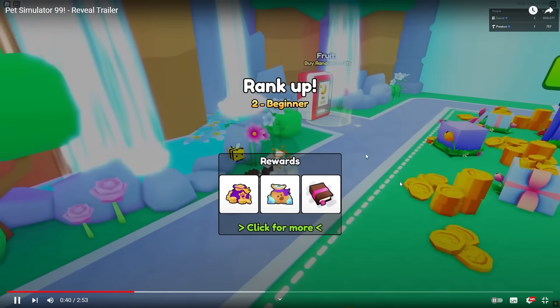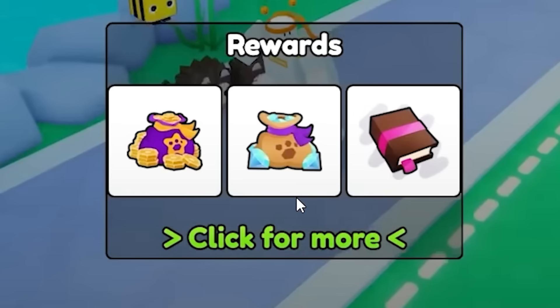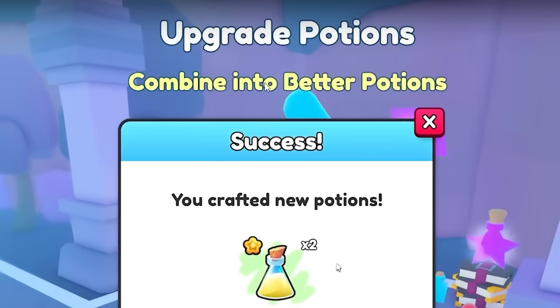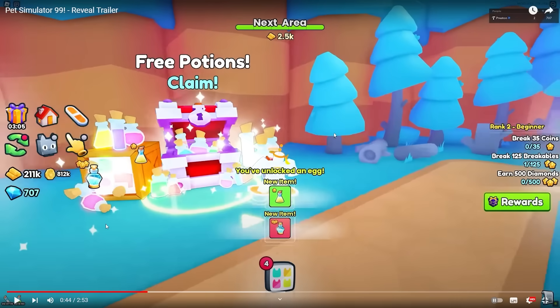He just ranked up to number two, beginner. He's got some rewards — bags of money and another kind of enchant. He's gone to a new area: 'upgrade potions, combine into better potions, you can now craft new potions in the upgrade potions machine.' That happened so quickly — I'm gonna rewind and watch that in slow motion.